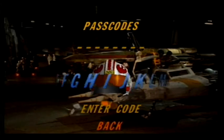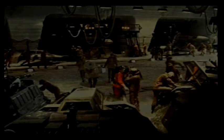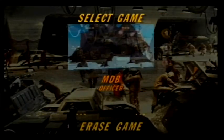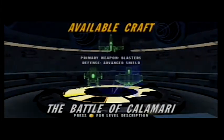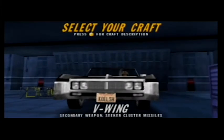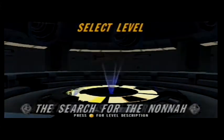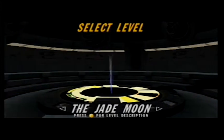Now the cheat only works on V-Wing missions, so let's go to a V-Wing mission and see if we can play with it. The only V-Wing mission I know is the last one, so let's try that. Actually no, it works on all missions. Okay, the V-Wing is now replaced with the actual car. Let's go back to a mission — the Jade Moon, let's do that one.